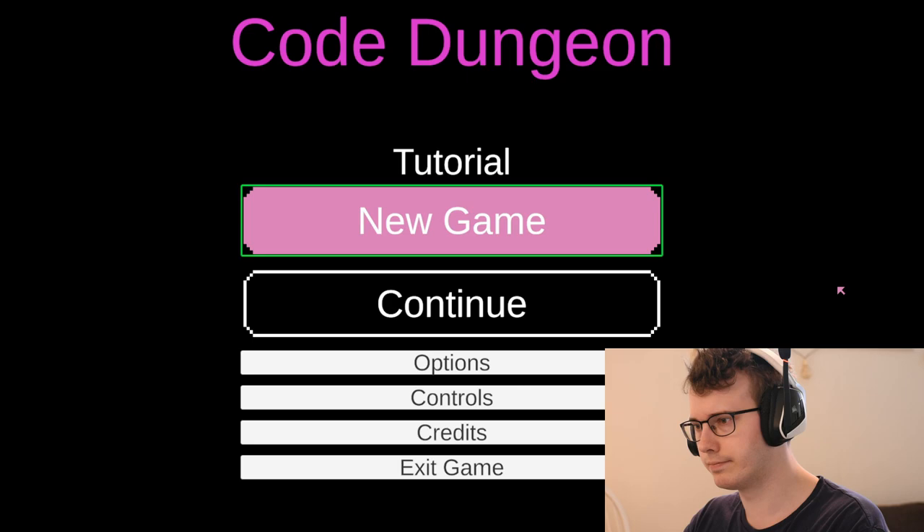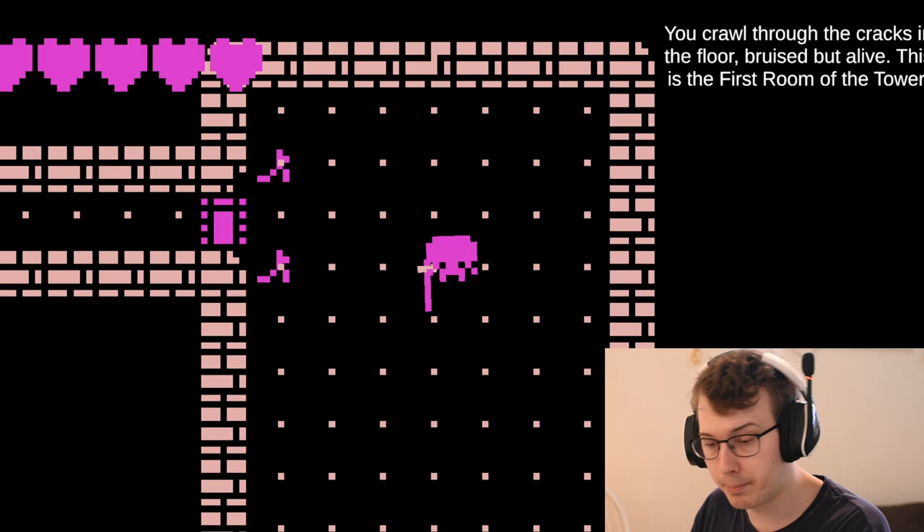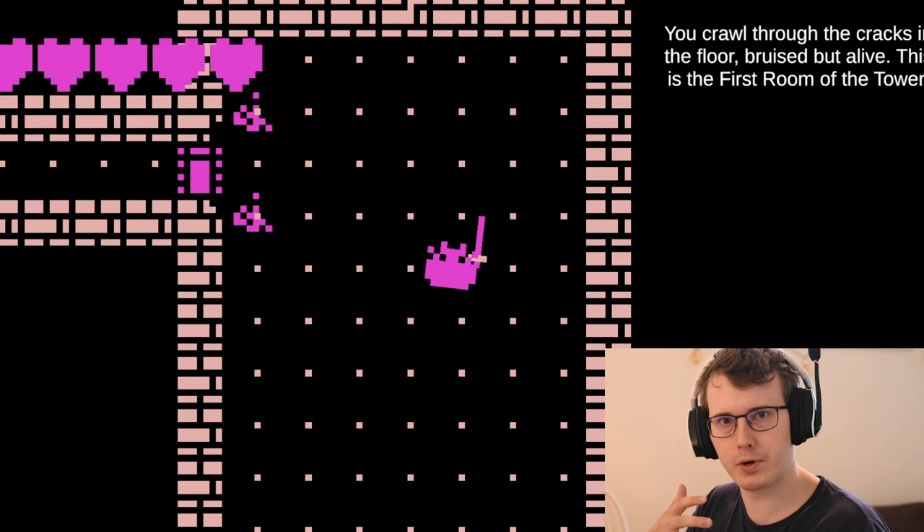I'm going to start a new game. Alright, so now I'm in game. First thing you need to know: W, A, S, D are the movement keys. W is forward. From a gameplay perspective, this is actually a first person game.